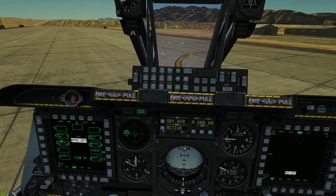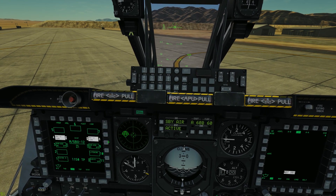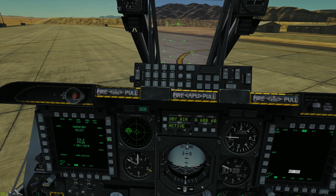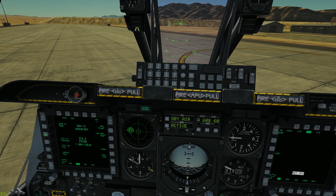First things first, let's look at setting up our laser codes for our own bombs. We've got two GBU-12s loaded here. We'll select inventory and click the right bomb. We'll select GBU-12.